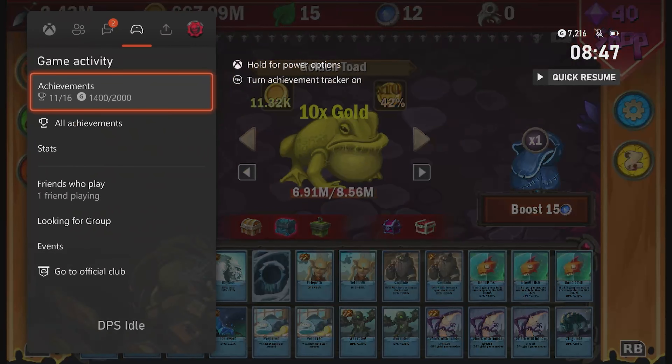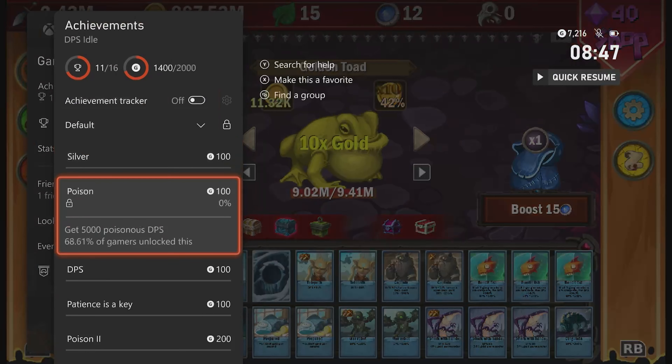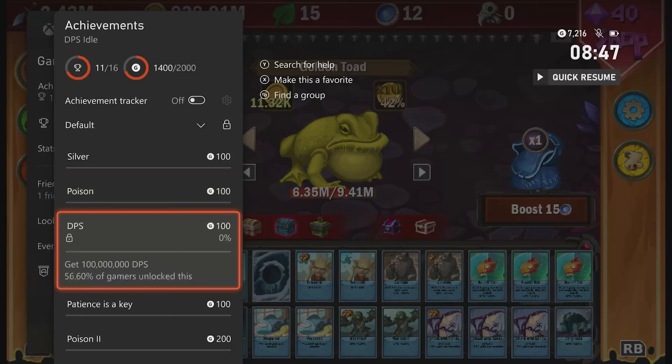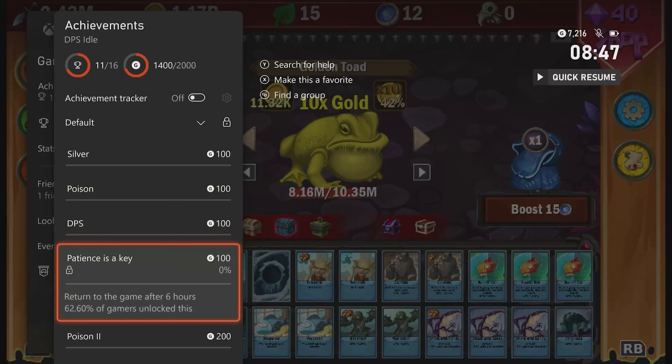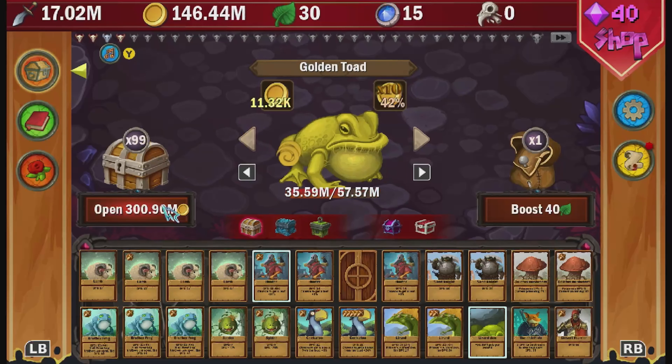Quick achievement check: silver — we've already unlocked this, it will unlock during our next login. Poison one and two — get 10,000 poisonous damage, I'll show you how. DPS — get 100 million damage per second, I'll show you that one. And patience is a key — this is for returning to the game after six hours.